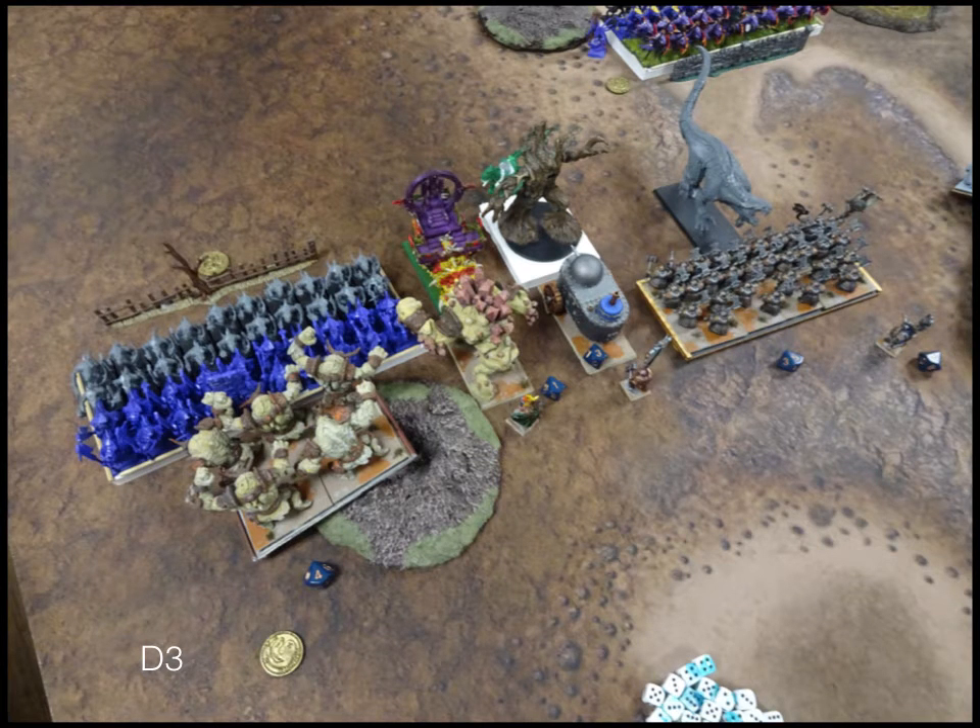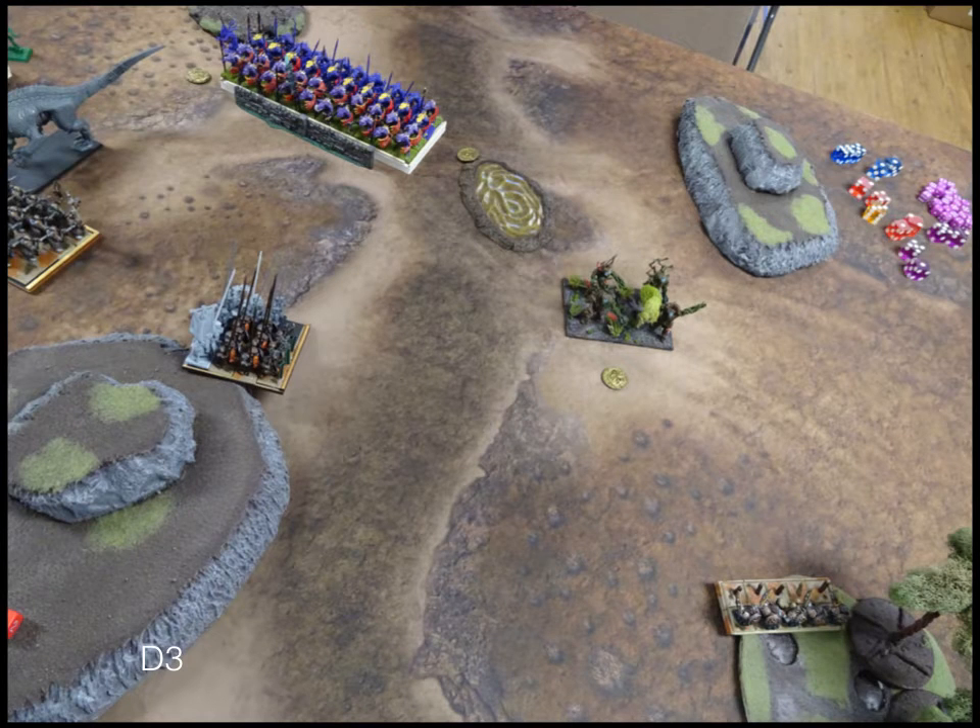Moving into Dwarves Turn 3. It's mostly counter-charging: Earth Elementals back into the Salamanders, Greater Earth Elemental back into the Stegadon, Tank back into the Tree Herder, and Shield Breakers back into the Carnosaur. Honestly, I'm pretty okay with all of these fights. The only one I actually expect to lose is the Earth Elementals against the Salamanders — probably won't beat them — but everyone else will at least hold out for a long time or beat their opposing target.